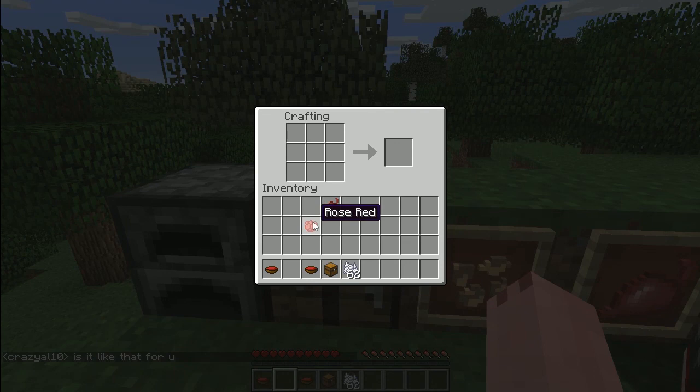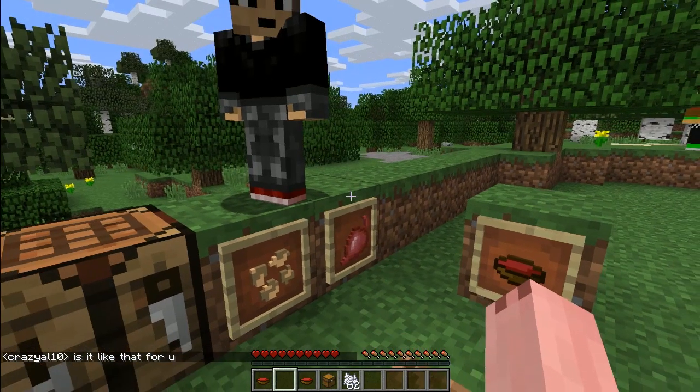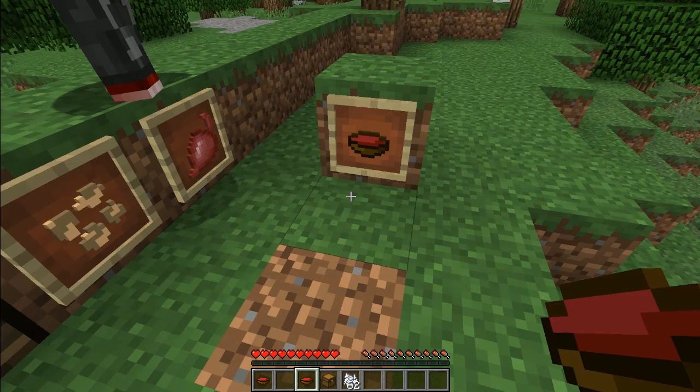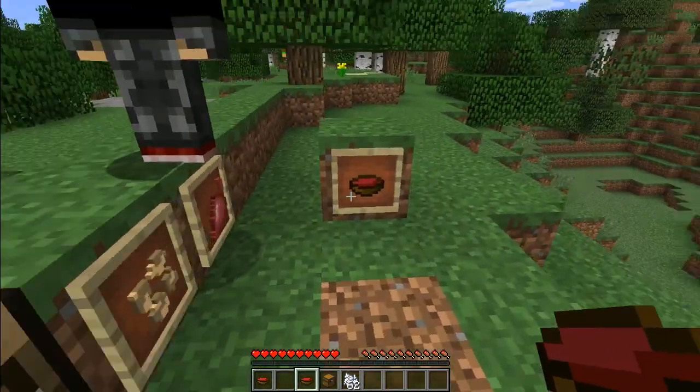Finally, if you want to go the boring route, you can turn the beetroots into some rose red dye, which is quite simple. And yeah, that's the beetroot — it's a pretty cool item, but it seems very difficult to achieve for how much hunger it actually gives you, so it's a little bit underwhelming.